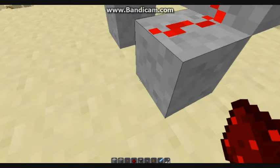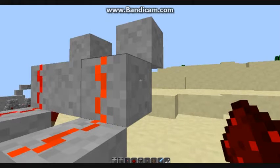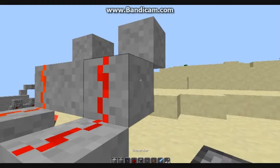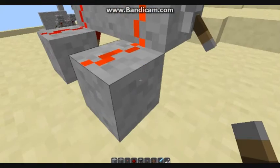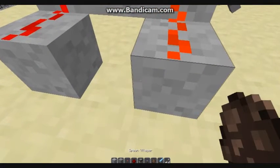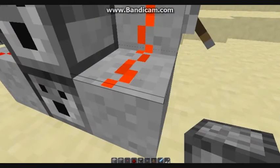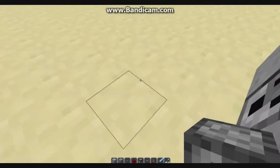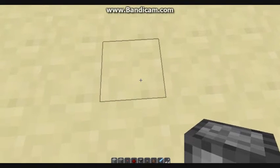Then you get the dispensers. I need to put the lever here so I can stop this sound. You put a dispenser here and here, so you have created the sentry gun and now I'm going to show you how this works.